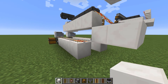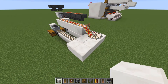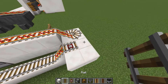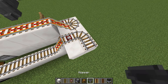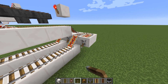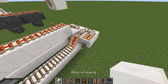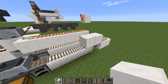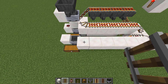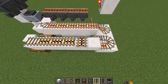Then place a block against that powered rail there, and more blocks like so. Then place a detector rail, two regular rails, and a powered rail. On this block here place a lever and switch it on, and on top of the lever a regular block, and then one, two, three, four, five blocks. On the last block here place a regular rail, and then powered rails all along here.